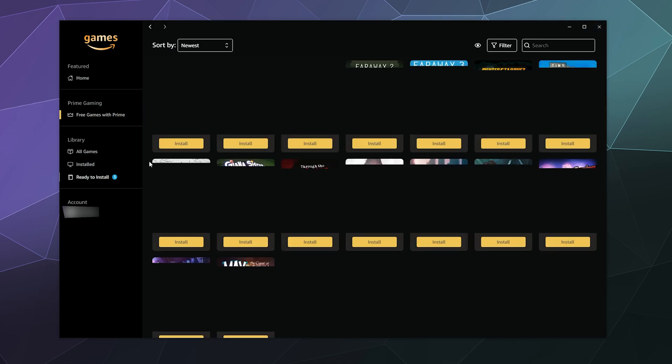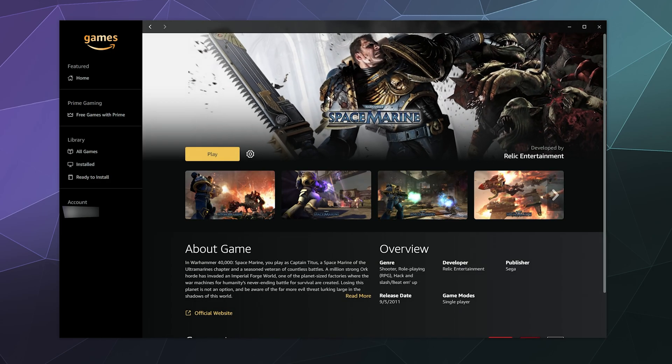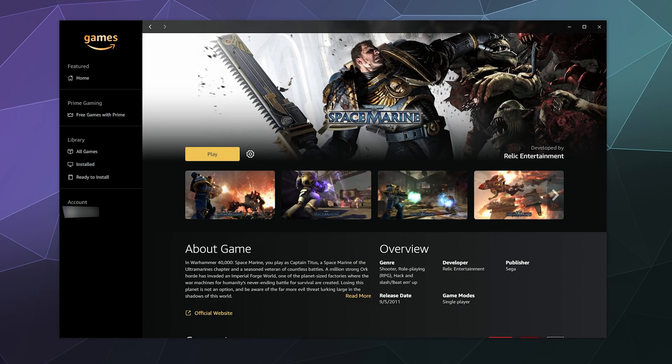I've already got one ready to play — I've installed the original Space Marine game, so I can play it right here. So that's how you get your free games through the Amazon Games Launcher.